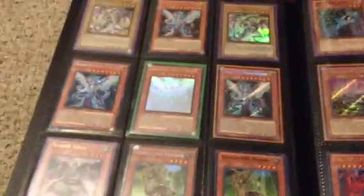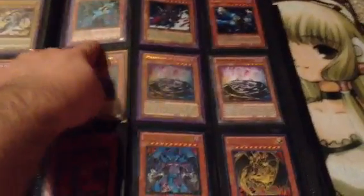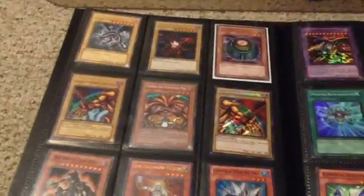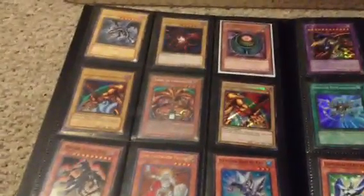It's a Gold Ghost Galaxy Eyes Photon Dragon. Dual Terminal. This is a Spanish Exodia arm — the one I pulled in my box opening, actually.